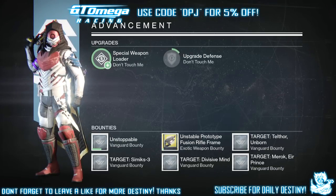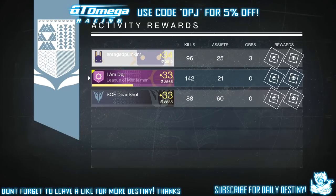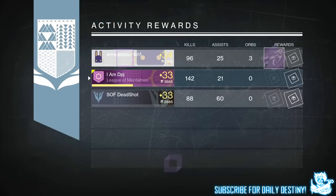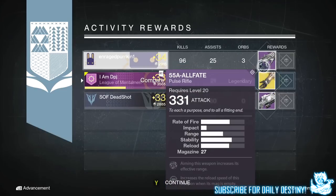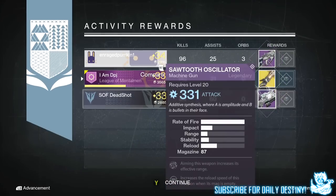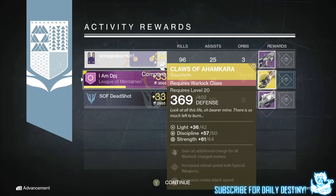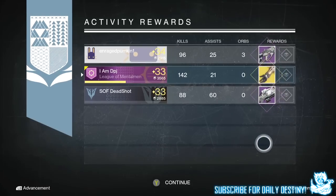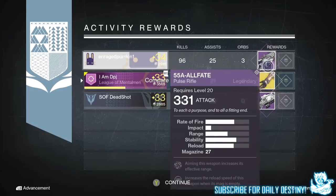Starting with my hunter, I got the Claws of Ahamkara - the warlock exotic gauntlets - which I already own and love to use. These were offering 60+ discipline and 64+ strength. These gauntlets give an additional charge for all warlock charged melees, increased reload speed with special weapons, and increased melee attack speed.